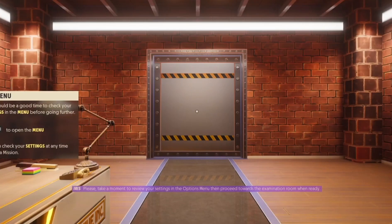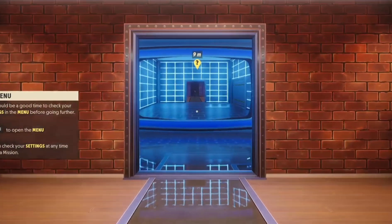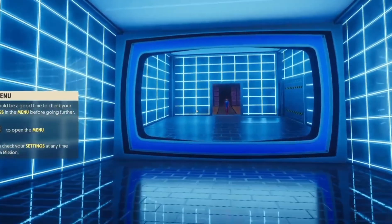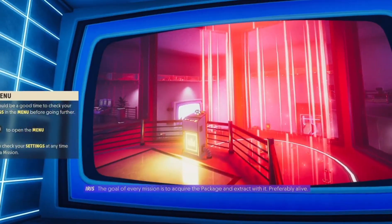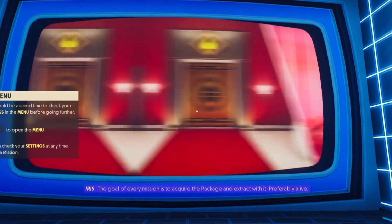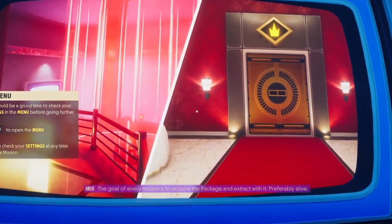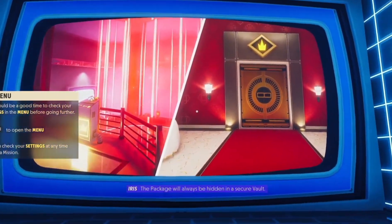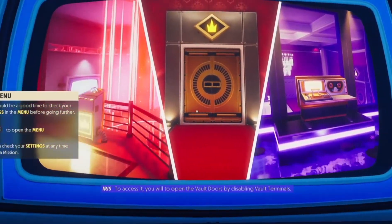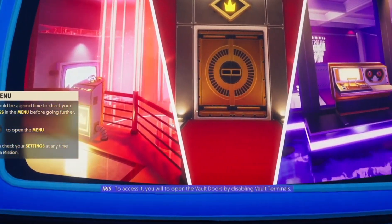To review your settings in the options menu, then proceed towards the examination room when ready. The goal of every mission is to acquire the package and extract with it, preferably alive. The package will always be hidden in a secure vault. To access it, you will need to open the vault doors by disabling vault terminals.